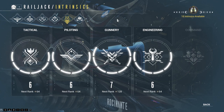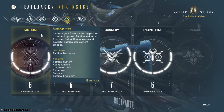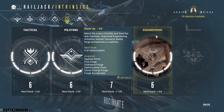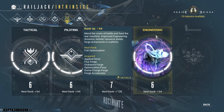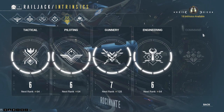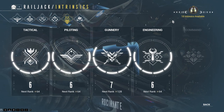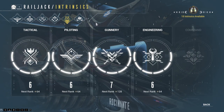Intrinsics are basically points you can use to level up a role that you have in Railjack. Currently we have four roles: Tactical, which is the guy with the big picture; Pilot, the guy behind the wheel; Gunnery, the guy behind the guns; and Engineering, the guy who repairs and fixes things. There's also a Command role, but it's not unlocked yet, so we don't know what it does. I suggest getting some key things across roles before focusing on one specific role at late game.